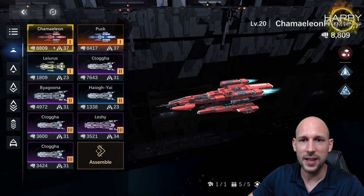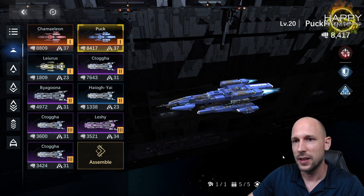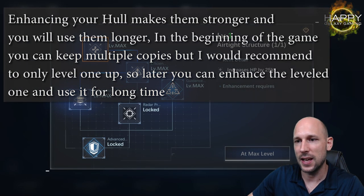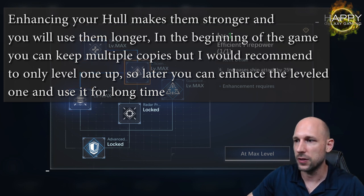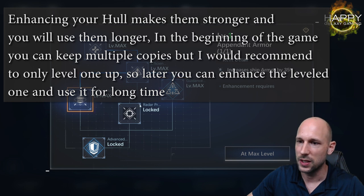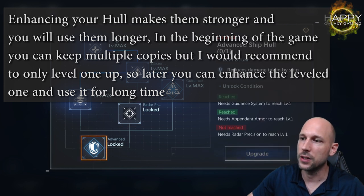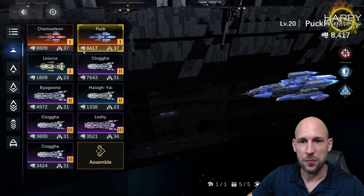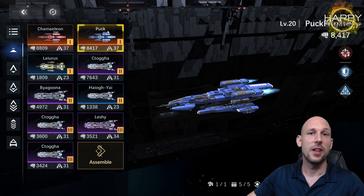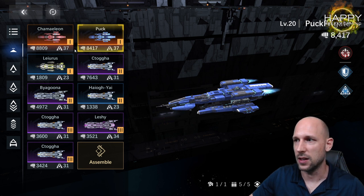My Chameleon has 8,800 power. My Puck is very close to that — it's also enhanced, with plus 25 HP, additional attack, additional accuracy, additional armor, and next would be more accuracy, and lastly a 33% reduced damage on the hull — also a big thing. I use them because you will run multiple fleets later and they are great to fill up remaining command points.